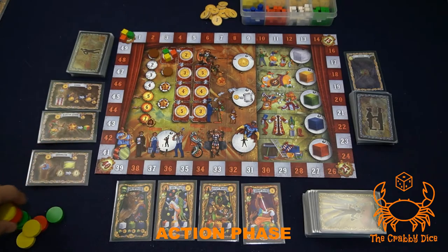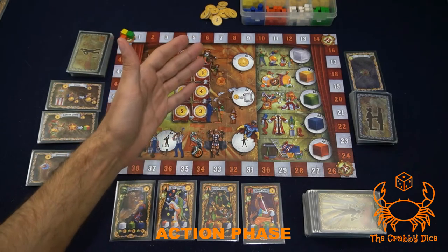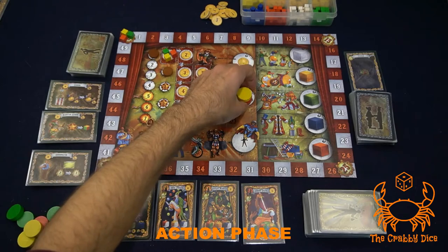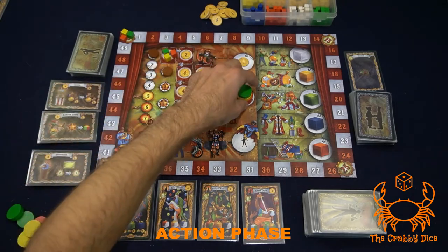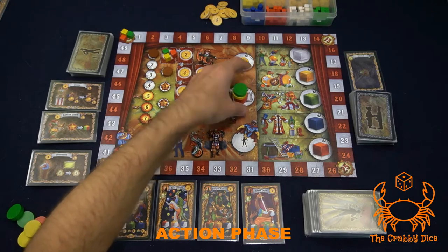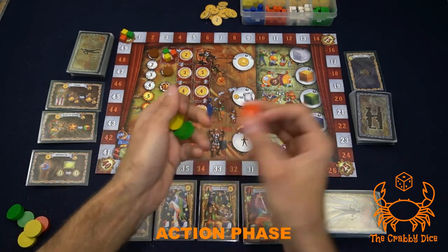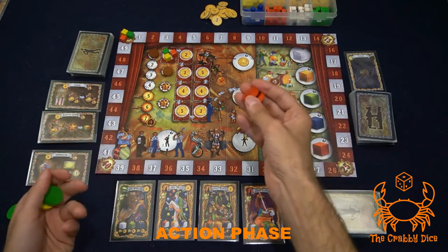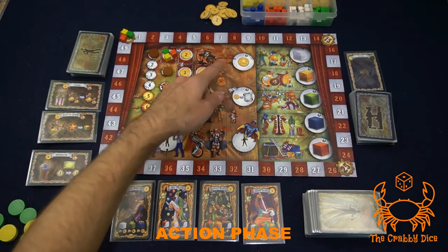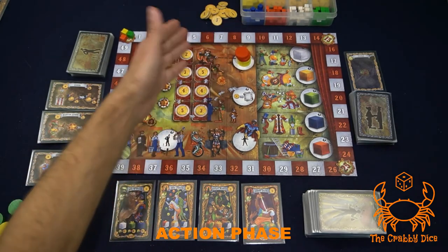The investment card spot also forms a tower, but there's no blocking — you can send more than one of your own discs there. You can have at most two of your own discs in this spot per round. During resolution you pay one dollar for every investment card you take.